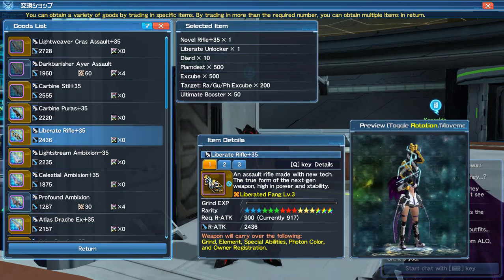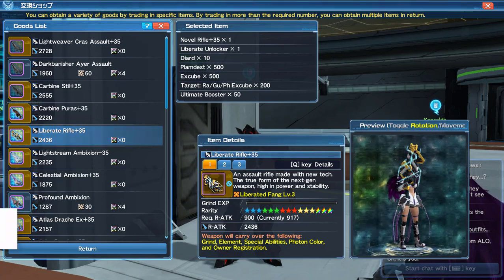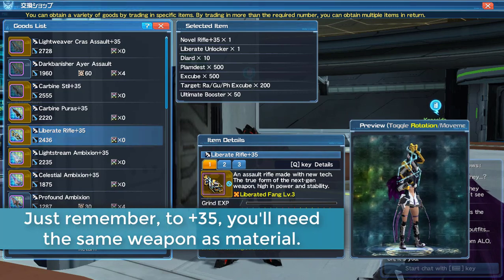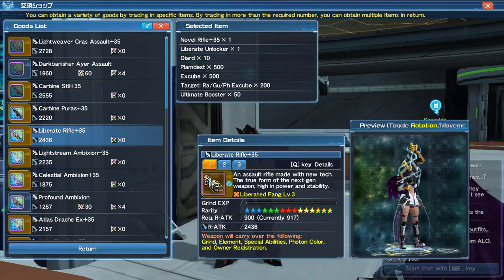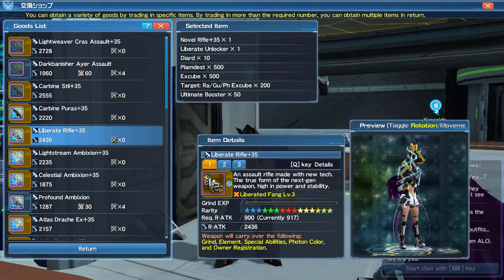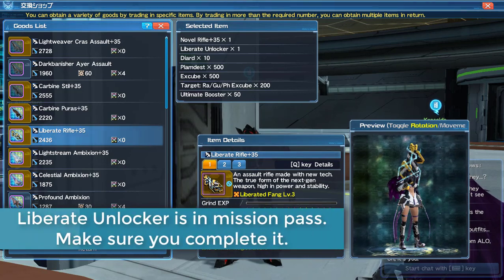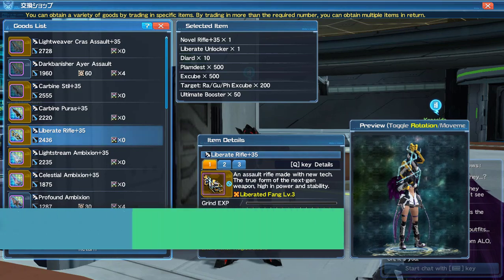For liberate weapons, the novel weapon of your choice is easier to get — you just need a hundred badges plus to get it to 35 and grind it up with the liberate locker unlocker. You should already have mission pass level 25, which is where you get it. Make sure you complete that — you don't need the gold mission pass, you can just get it outright.